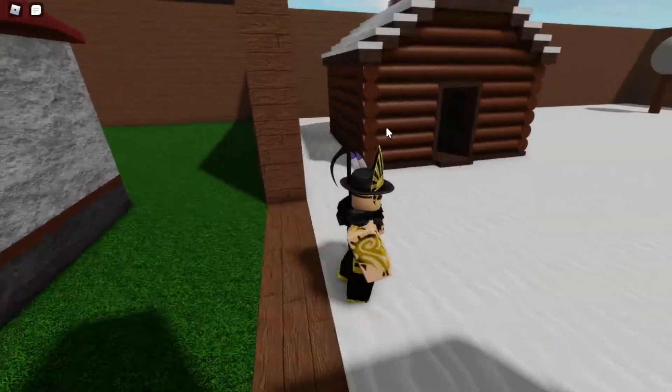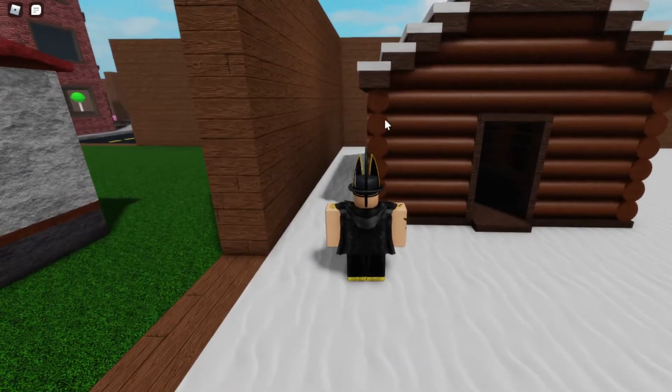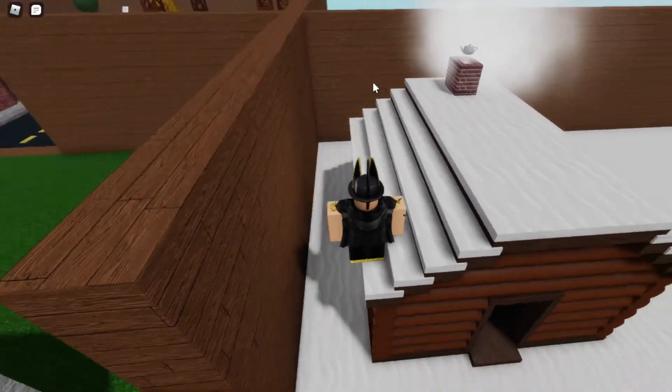And once you reach the entrance to the snow area you want to look at this little cabin over here on the left side. And you want to go to the top of the cabin — make sure to head up towards the top.